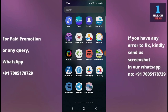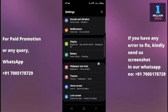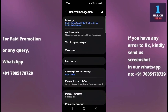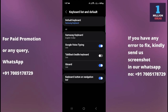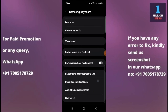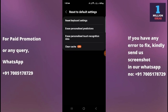If the problem remains, go to your mobile device settings, then go to General Management. From here you have the option of Keyboard List and Default — click there. You will see the Samsung Keyboard option. Scroll up and you will see the option to Reset Default Settings. Click on Reset Default Settings and then clear the cache.